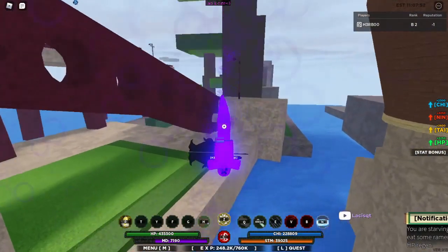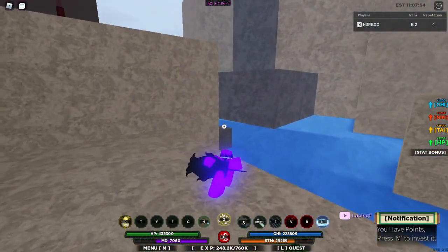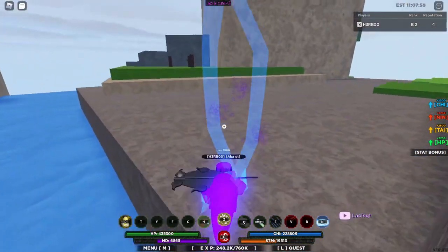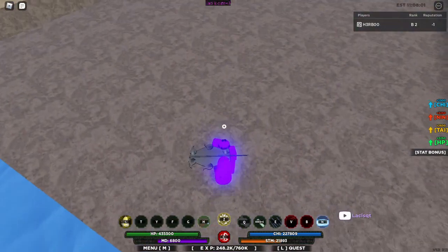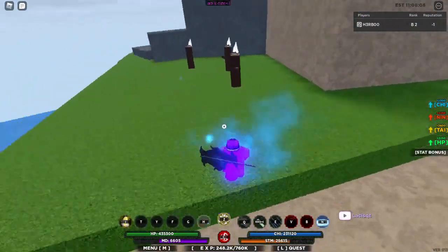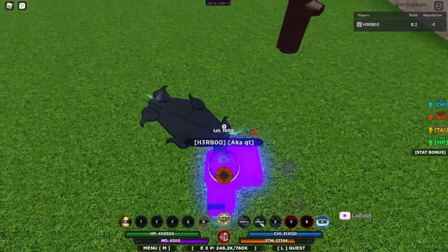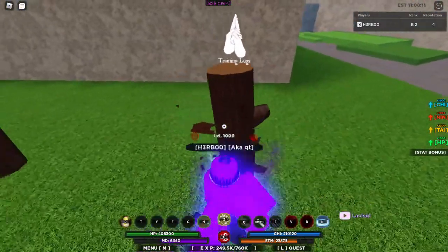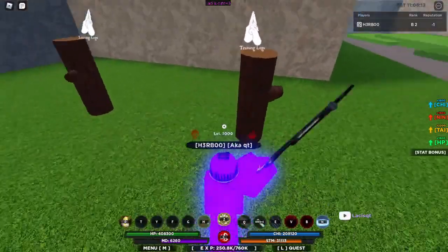So I'm going to be showing you the effects and what it does and all that. It changes to electricity - let me turn off my... So this is what it looks like when you block. Electricity is around your weapon, and every time you hit an opponent it will stun them.